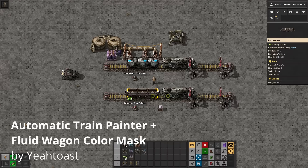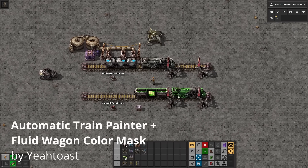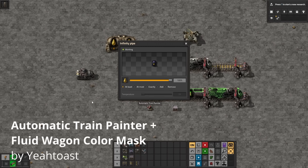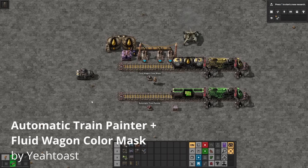So if I give this train some green chips, they will both automatically paint themselves green. And with the fluid train, if I just sheet in some light oil like this and the train fills, it will be painted yellow. This is especially fun when you have some sort of generic train system or the LTN mod, so that trains can be constantly switching colors depending on what they are carrying.